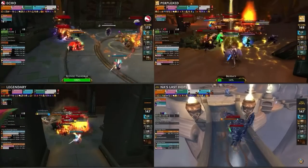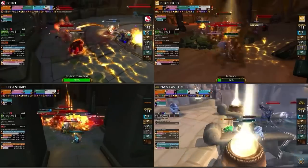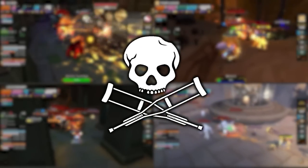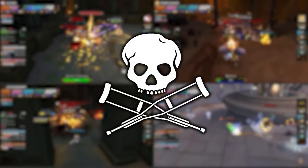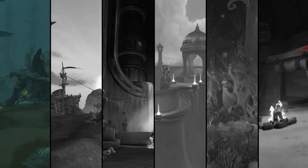Some of the tricks you will see are actually pug-friendly that you can use today, whether it's in a plus 15 or a plus 25. And of course, there will also be some very risky strats that you probably shouldn't try at home. Before looking at the two world records, let's dive into Brackenhyde where Ekko showcased some flashy tech.